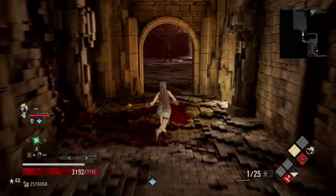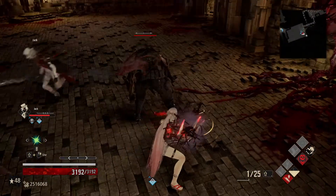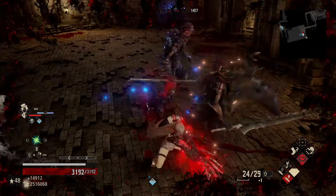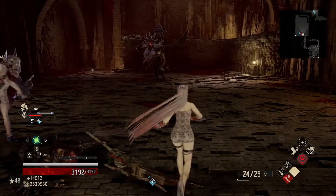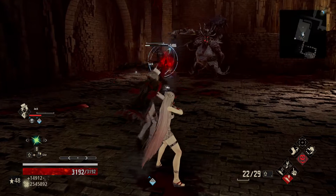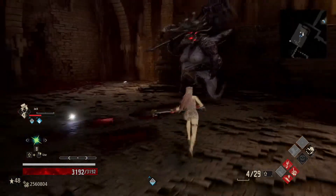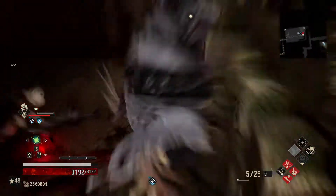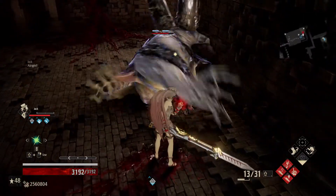Obviously you can take out any enemy in the game pretty easily with this setup — you just have to get through the game once with Jack or somebody to have access to all of this, so keep that in mind. We'll go for a regular shot just to get the damage going, and for this lady we'll use her as a battery to get ichor up.